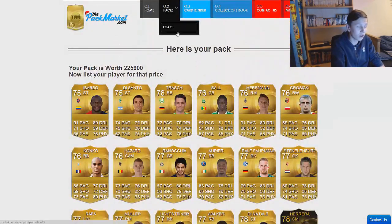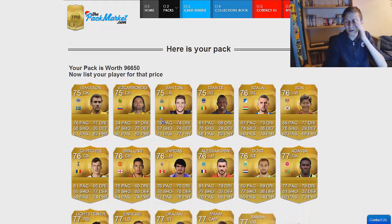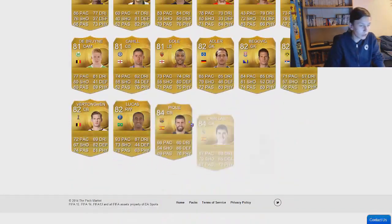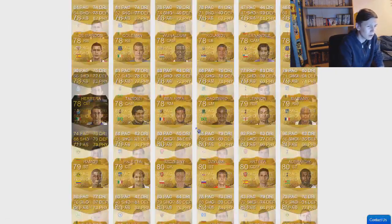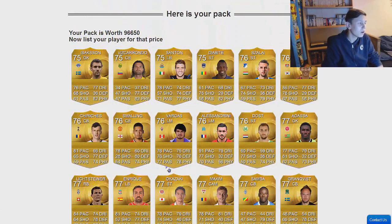I'm actually pretty happy with these packs so far, my luck's been pretty good today. We've paid for the pack, going to scroll all the way to the bottom. We've got Czech, Tevez, Casillas and P.K. as our best players. I don't even reckon this pack would be 100k. Inform Herrera — only one inform. 96,000 coins. Been quite unlucky there, but I'm not that disappointed. We've had three good packs so one bad pack isn't that bad.